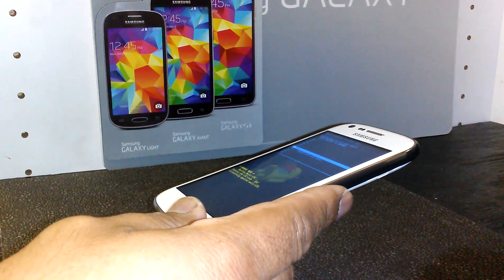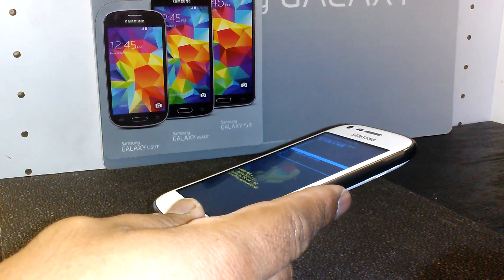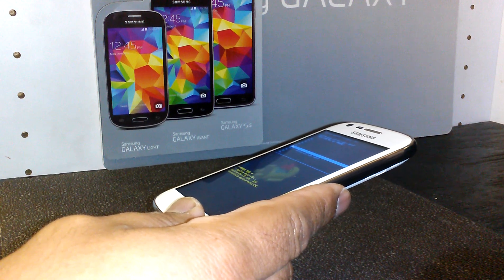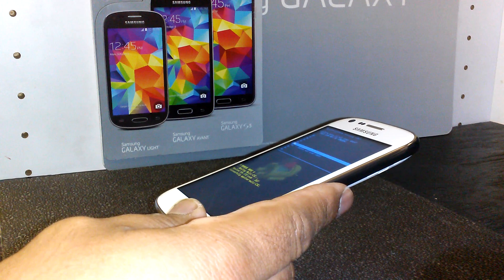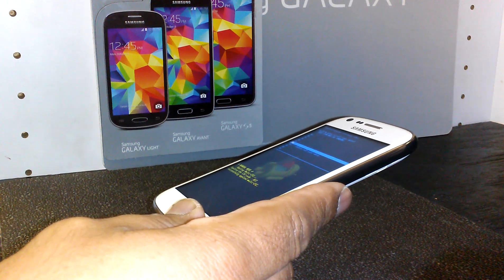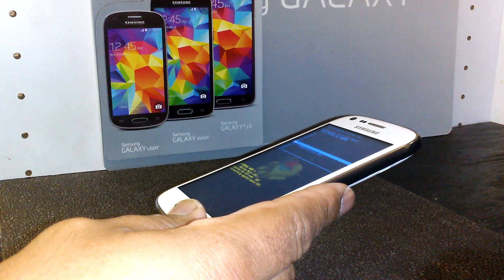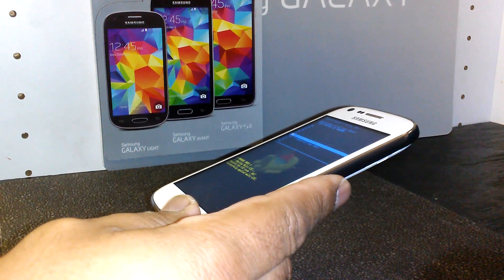If your screen was locked with a Google account, passcode, or screen pattern, this action will wipe everything. Make sure this is what you want to perform on this phone. If you are selling it, the other person won't be able to see your personal information.